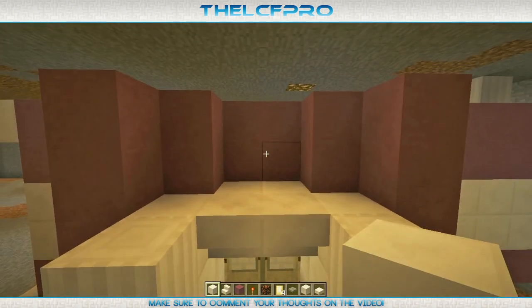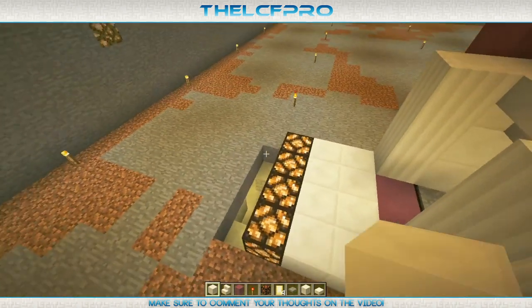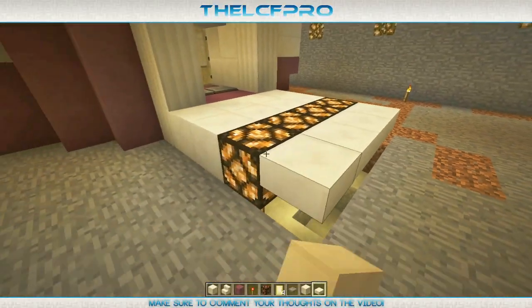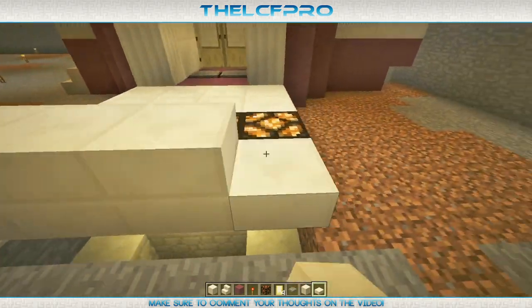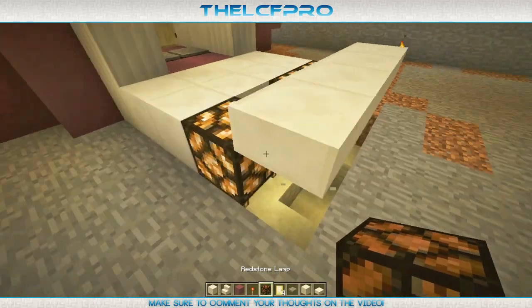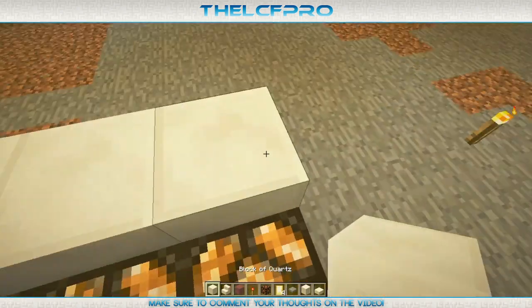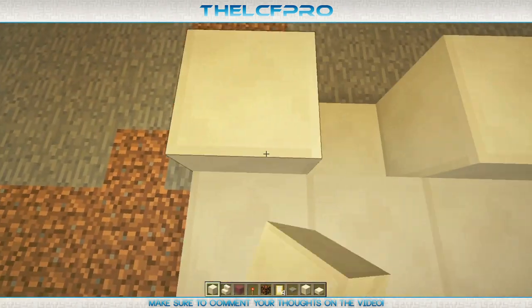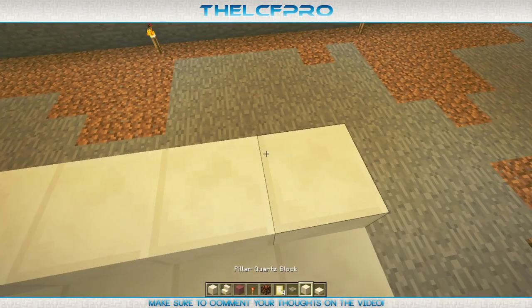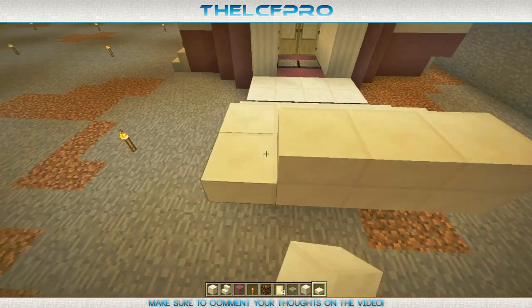The next thing we do is place two stairs over there — actually over here, I'm sorry. There are some normal blocks of quartz over there as well. Then get yourself some quartz slabs and place them right over here, then another one on top of it. You can get rid of these ones — careful not to fall into the redstone. As you can see it's just a little bit higher than the other ones.